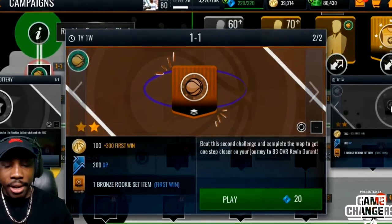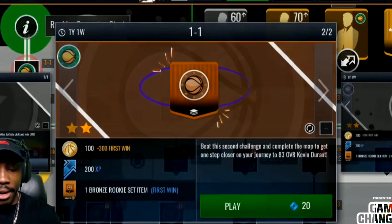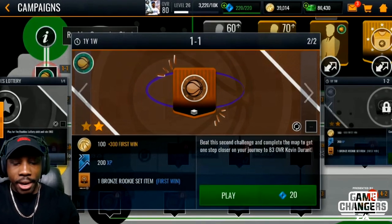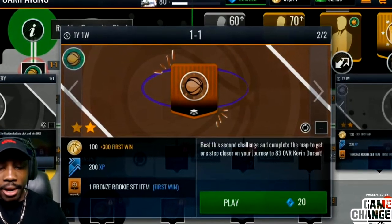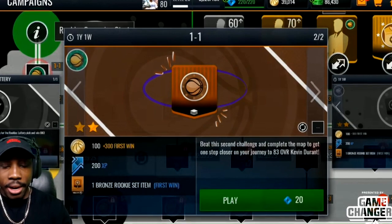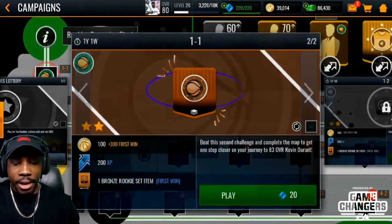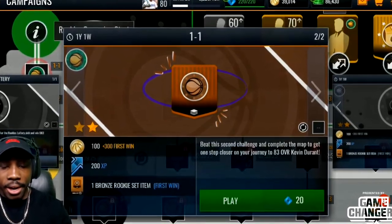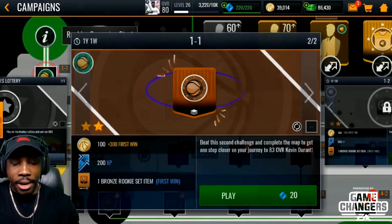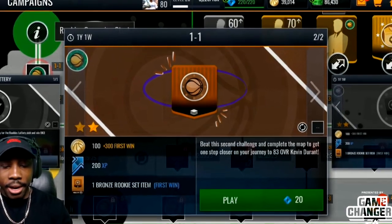How to level up is probably the simplest thing once you understand it. In NBA Live Mobile we have Live Events — I think they're now being called Campaigns. With every new campaign there is a first win reward. The first time you complete a live event or campaign, you'll get something like 200 coins plus a 500 XP first win bonus. So look out for those first win rewards and play every new live event.